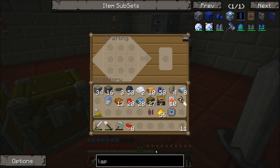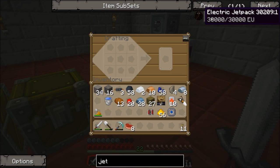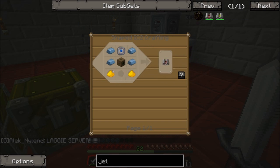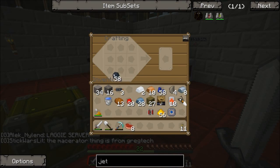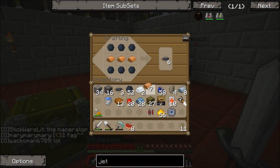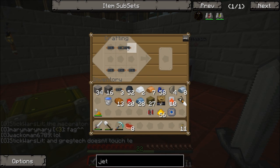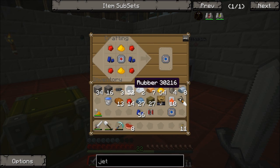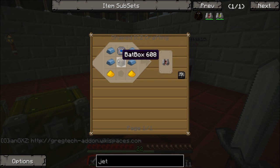Let's look at the jet pack — I think we can do it. We need one more advanced circuit and a bat box, which I would love to have back because of the batteries. We need some refined iron and glycerin. There we go, bat box. I already should have had auto-crafting for this stuff; it would have made my life so much easier.